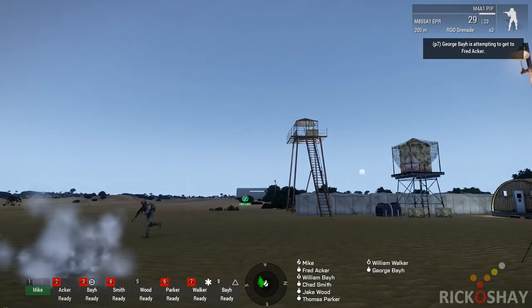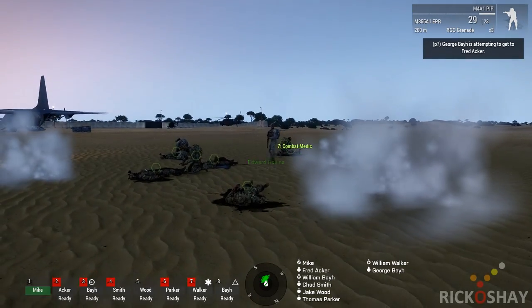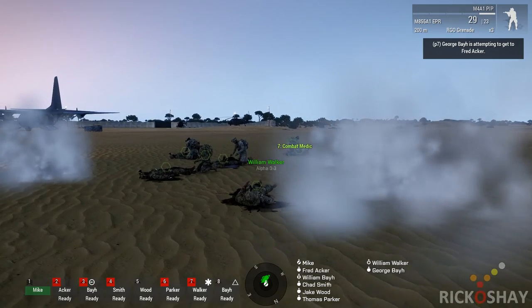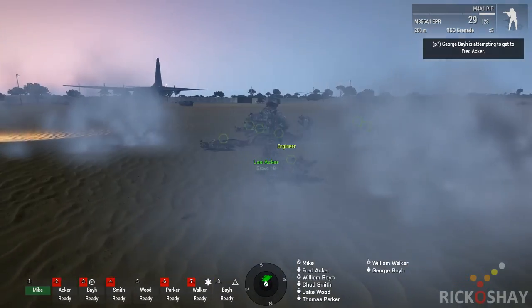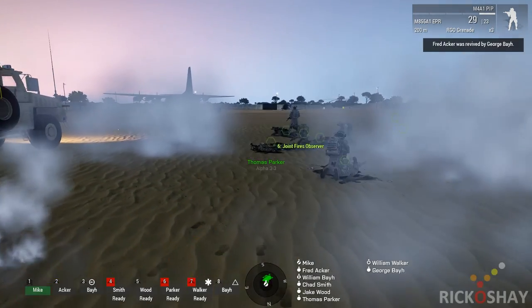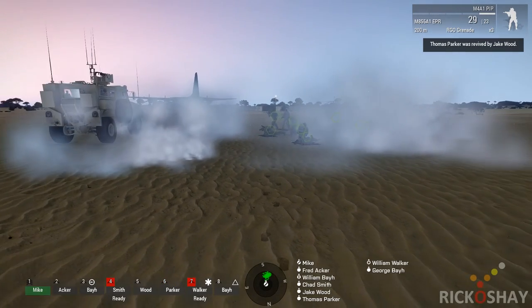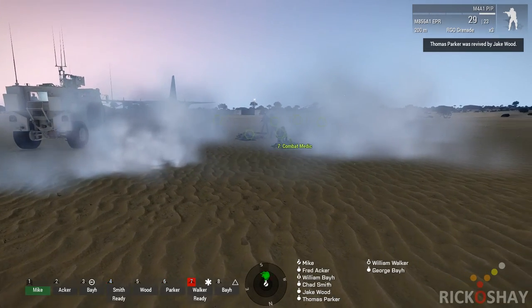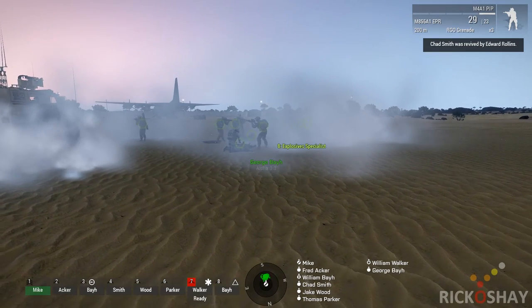This guy has finished healing that guy up there. The guy that was healed on the top of the tower has also come down to help. The smoke is popped normally in line with the nearest enemy, but since there's no enemy around at the moment, the script places the smoke behind the responder's back.